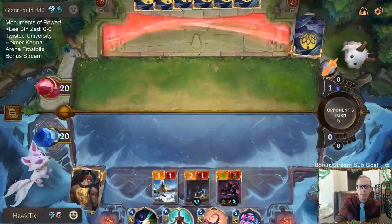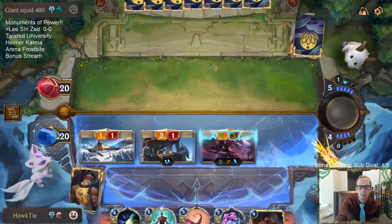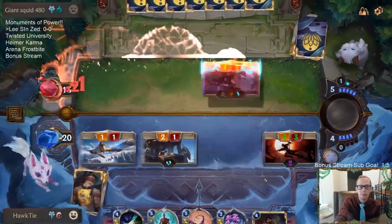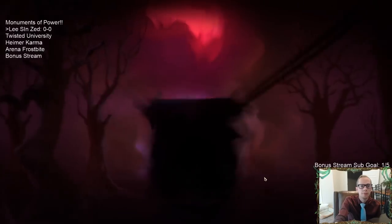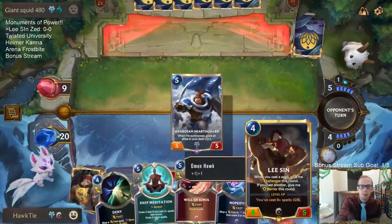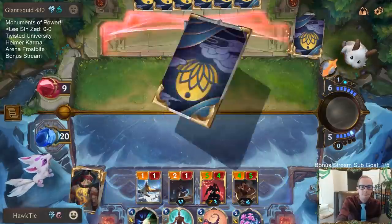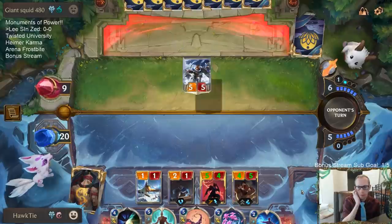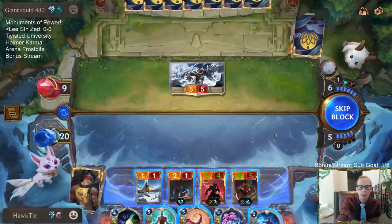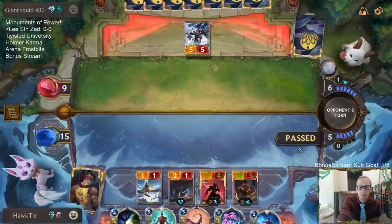Zed right here — this works out pretty well. Now we'll have Deny available. I like getting the attack in before they play Trundle to try to level up Zed. Zed's skill is still unrivaled. They play Trundle — or Hearthguard — so they're tapping out; we'll just play Lee Sin and get that in play. Good curve. I could see blocking with the Avrozen Sentry, but I'll go with not blocking and just hold up the counterspells.